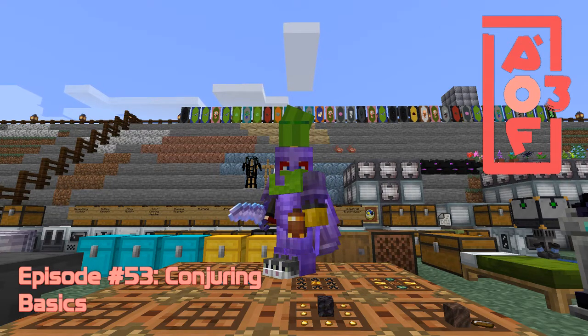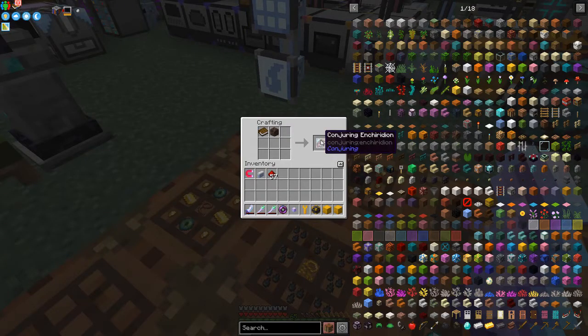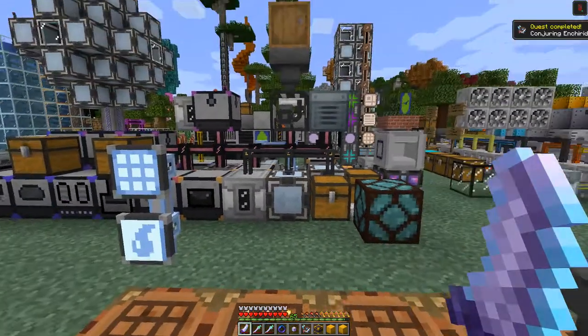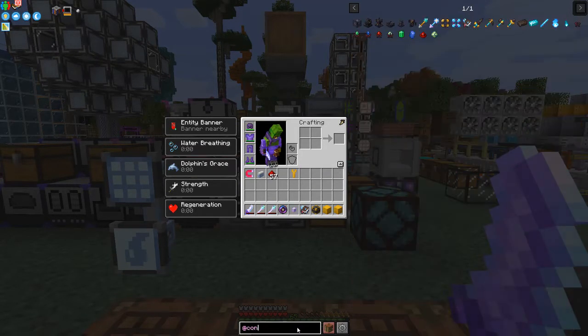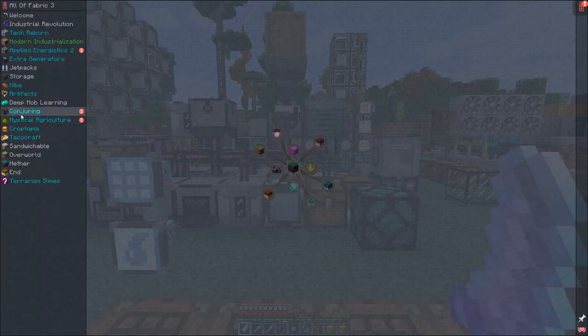Hello everybody and welcome once again to All the Fabric 3. Today we are going to have a look at the mod Conjuring and see how far we get with that. It's probably going to take two episodes to do all the items. The first thing to do is probably get the book - the Conjuring book - I'll be honest I can't pronounce that. This mod has a book and quests that tell us how to get on with it.